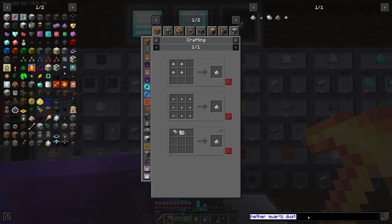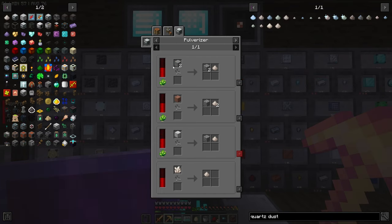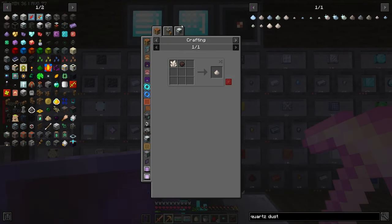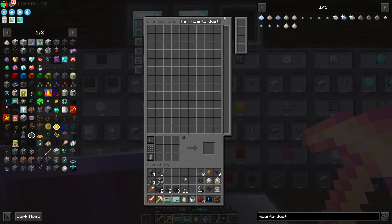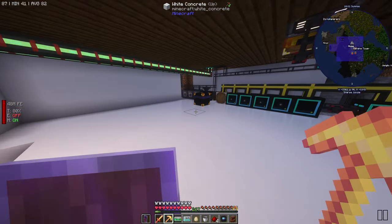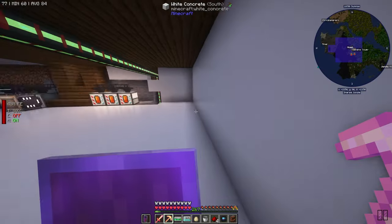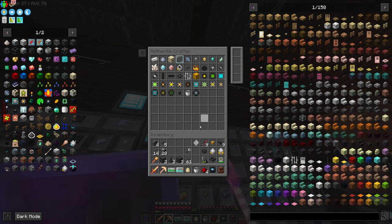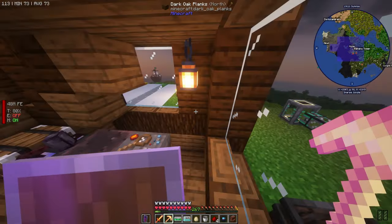It's quartz dust from the Thermal Series pulverizer. We can craft diorite and then chuck diorite in there - is there a chance to get quartz dust or is it always? I think it's a chance. Let's go down here and put diorite in so it'll start making diorite once we put the pattern in there.